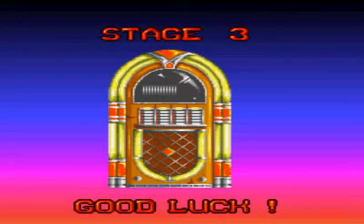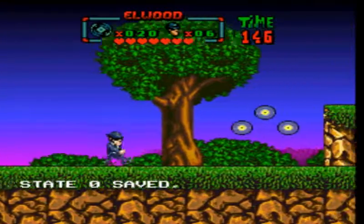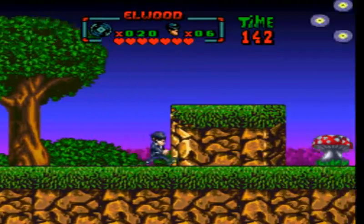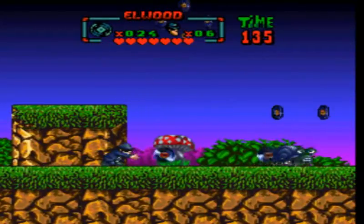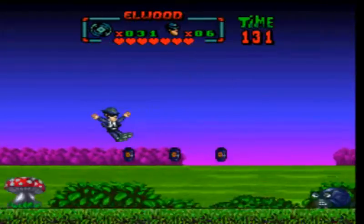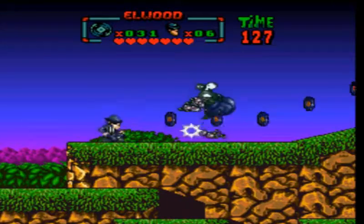Stage three. Good luck. Now we have a nighttime level. You can also crawl if you press down. This is a level where you actually get introduced to the whole down mechanic on the enemies. You can hold the jump button down to gain momentum while jumping too. The more records you collect the better, because some levels are very scarce, and they're your weapons so you kind of need them.